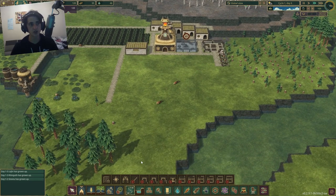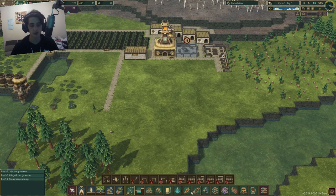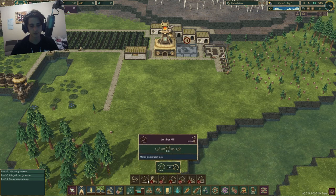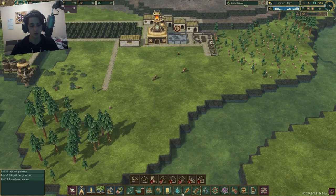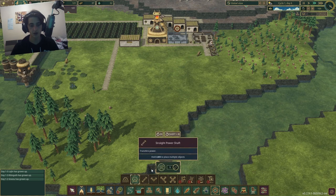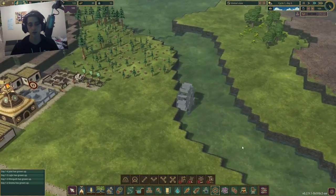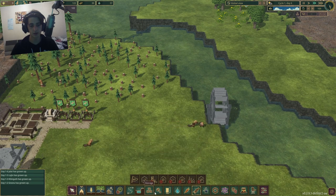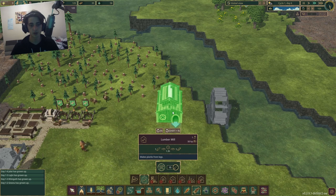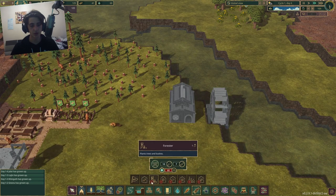I can actually build a lumber mill. I'll have to go to the power wheel to power it, running the connection there and getting a lumber mill built around here. That might not be a bad idea.